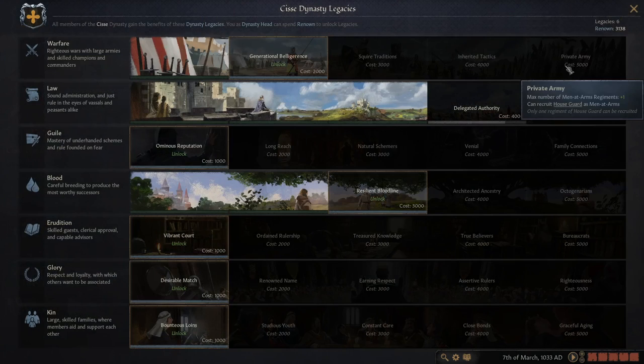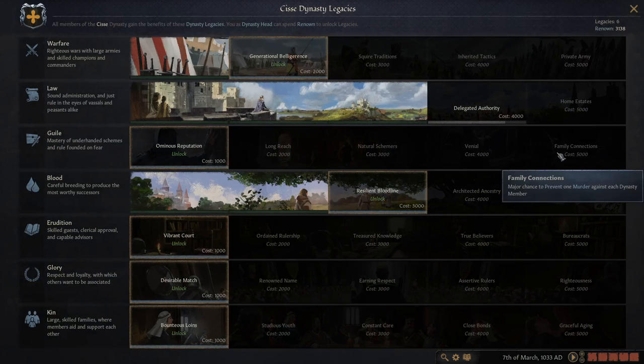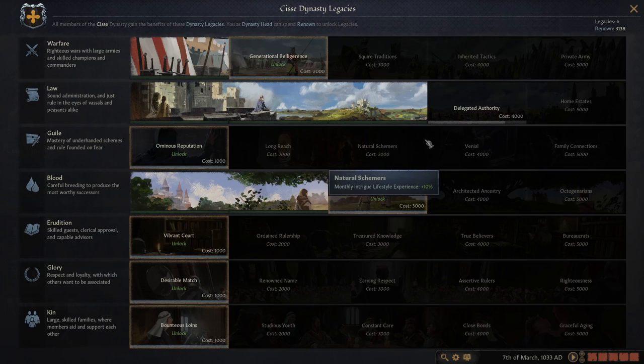For dynasty legacies, you can do whichever you want. If you want to play dread and intrigue, go down guile. I've found the Law legacy to be one of the best. It sounds strange but the key perk is 'Mostly Fair' — popular opinion +5. If there's nothing else you pick in this tree, mostly fair is probably the best single perk. It's a base +5 increase with everybody, which helps a lot in containing revolts. Instability within your realm is your worst problem.